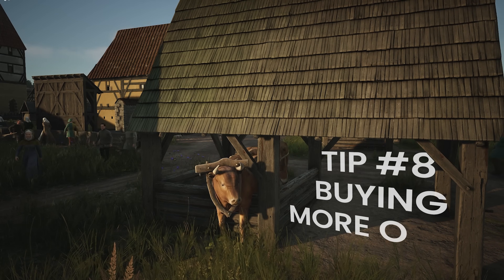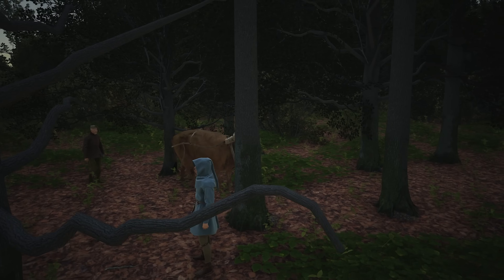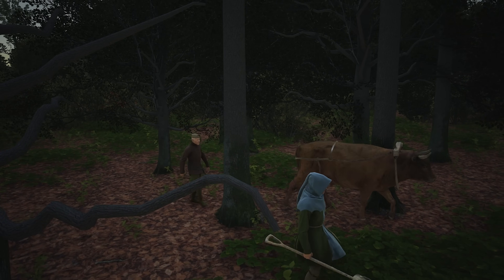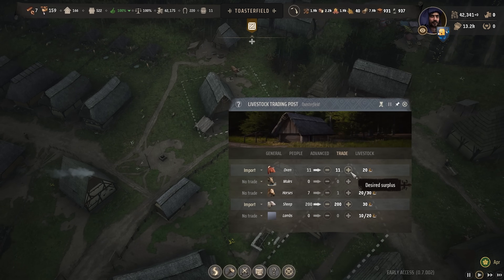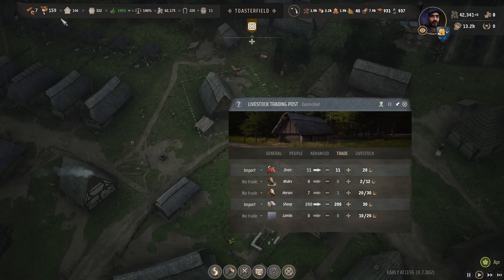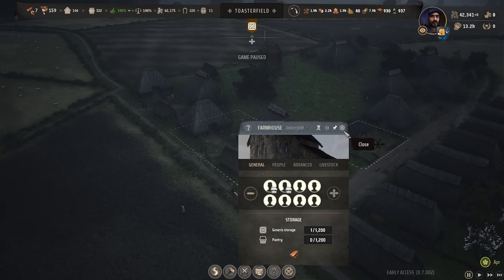Tip 8: Buying More Oxen. Oxen are vital for carting heavy goods. I currently recommend buying one oxen for every 10 families that you have in a settlement, until you get to around 200 families, and then I recommend reducing it to one in every 20 families. Also, always buy fresh oxen if you require them for a specific industry, such as farmhouses, if you've teched the plow upgrade, lest you ruin your already active production chains.